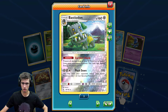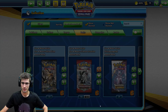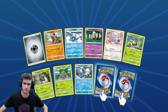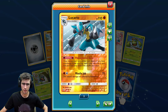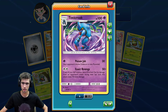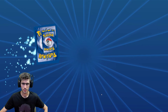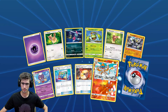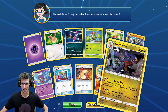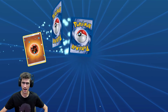We have a Reverse Holo Rare of a Bastiodon and a Luxray Holo Rare. A Reverse Holo Rare of the Lucario — I've got three of those in the collection — leading into a Toxicroak regular rare, only six of them. A Monferno Reverse Holo uncommon and a Garchomp regular rare. Down to the last 15 packs guys — we've probably done about 103 packs in today's opening.